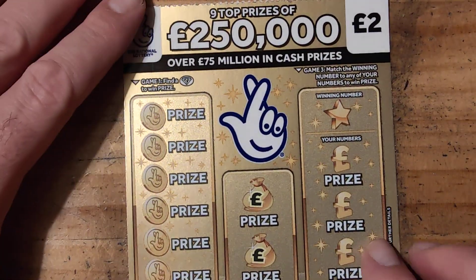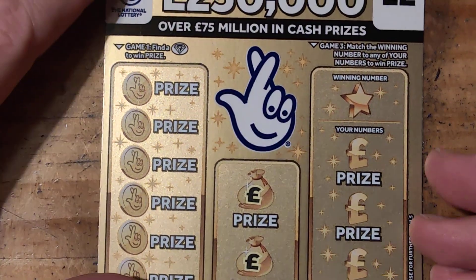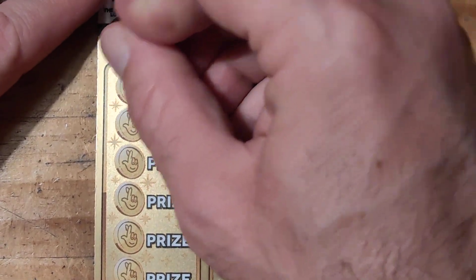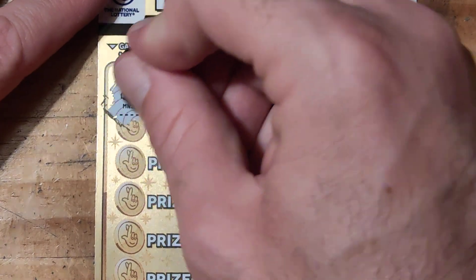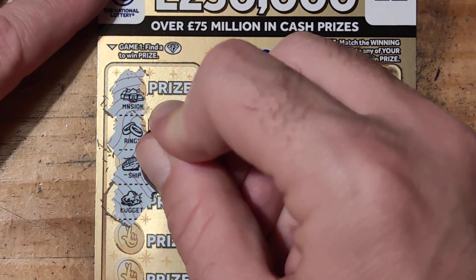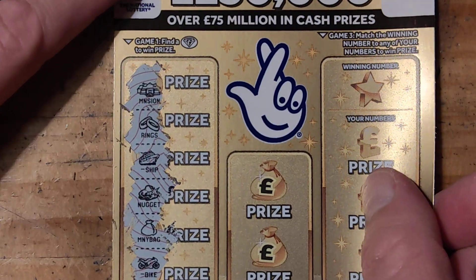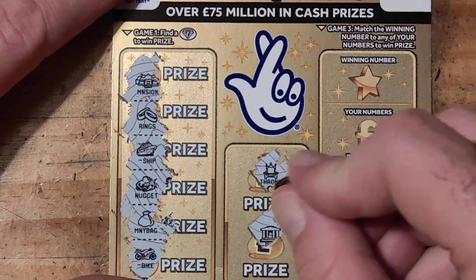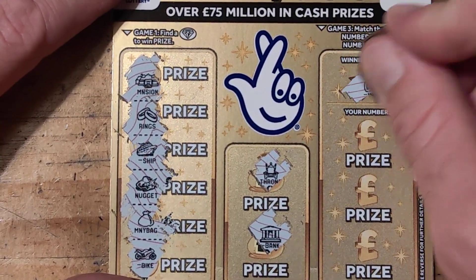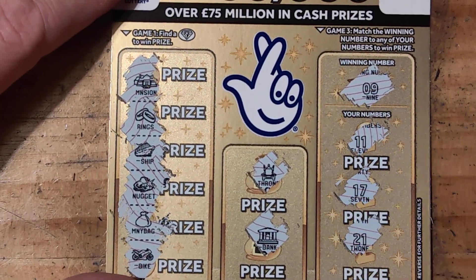Let's see if we can get back. We have a mansion, rings, ship, nugget, money bag and a bike. Nice and flat surface — with some fingers we have a throne and a bank. Go for number 9, we have 11, 17 and 21.